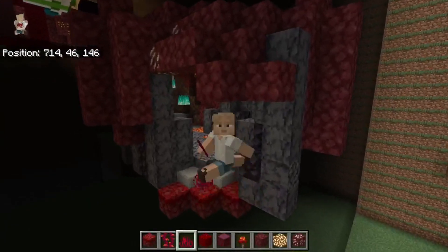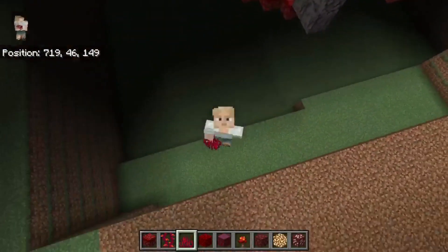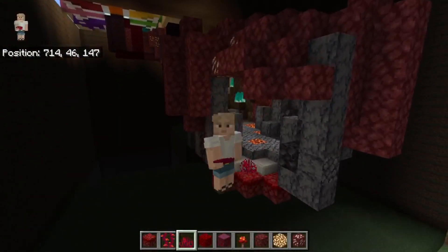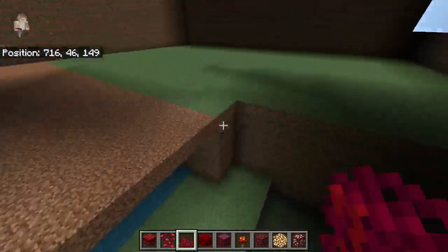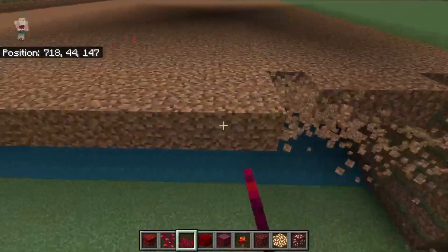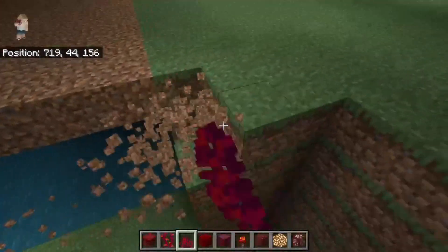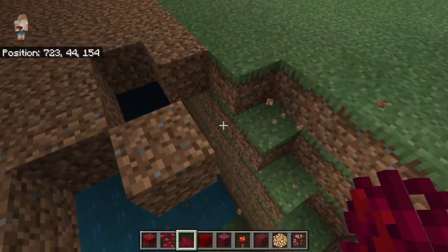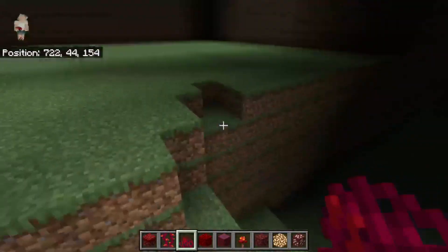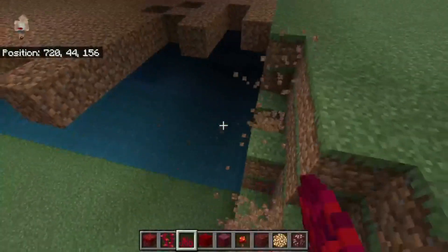Hello guys, welcome back to another video. This is part 23 on how to build Stumpy's Lovely World inside of Minecraft. In this video we'll finally be finishing off the nether portal room. This is part three — I had written down four parts to build this, and we did it in three, so that's pretty good.